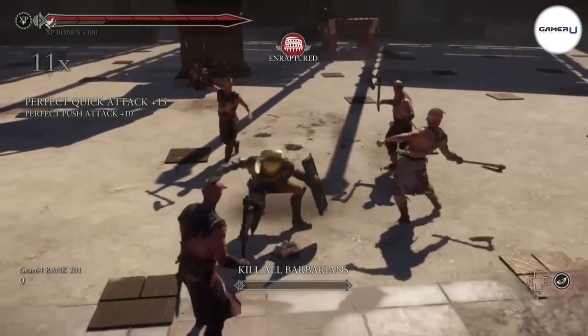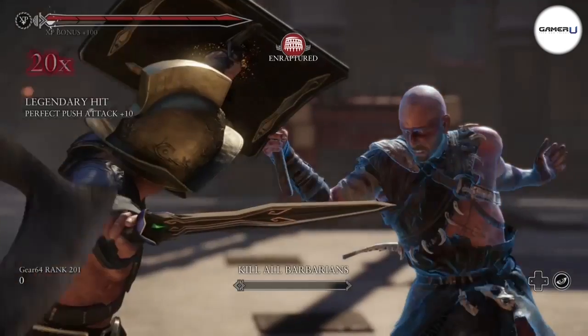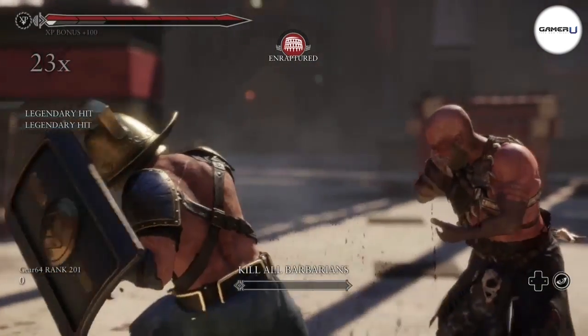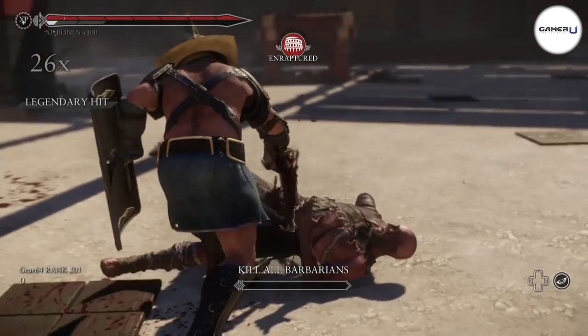So when you're facing enemies, try to get legendary executions. Don't miss swinging at targets and don't get hit. Also, when you complete the wave, remember to taunt and cheer to the crowd as it'll keep the combo meter from dropping.